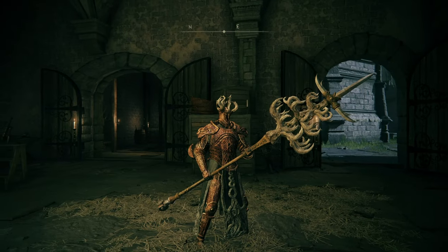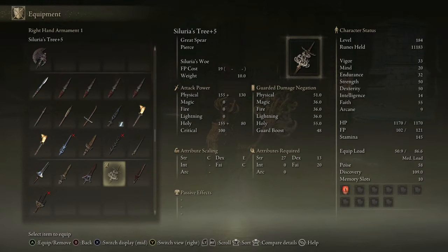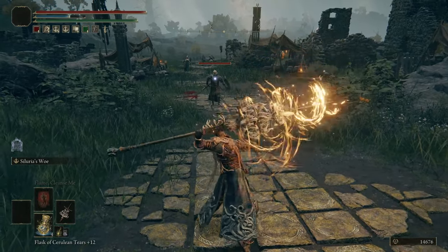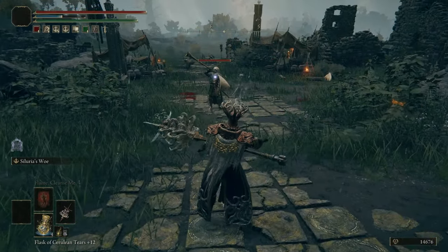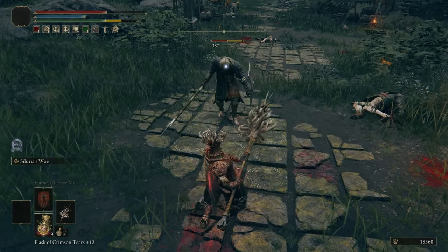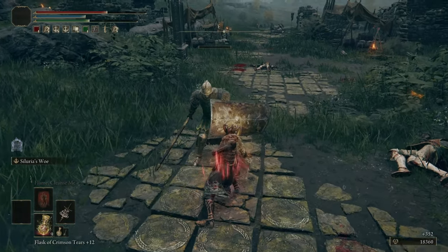The last weapon in C tier is Soluria's Tree, a great spear that's much better than the previous great spear we talked about. It has physical and holy damage, finishing with B scaling in Strength and C in Faith — decent scaling overall. The Ash of War is unique to this weapon and quite good, but it takes a little while to wind up and isn't super accurate. It's a solid great spear and sits at the top of C tier.